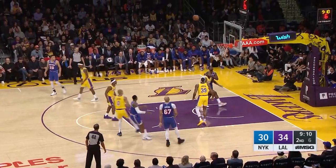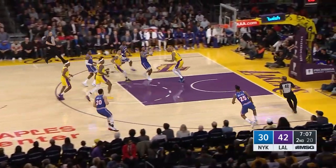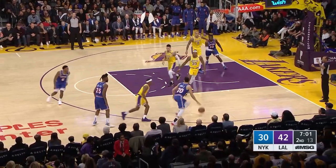Shot clock at eight. Barrett finds some room, jump shot — no good. Bobby Portis, Randle with a rejection. R.J. Barrett throws it ahead to Payton. Payton kicks it out to Bullock. Bullock for three — a wide-open one. Knox gets the offensive board.